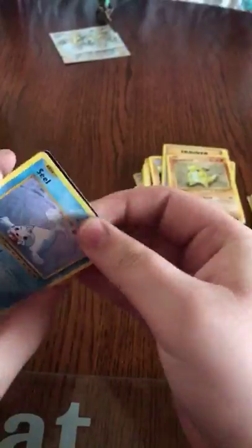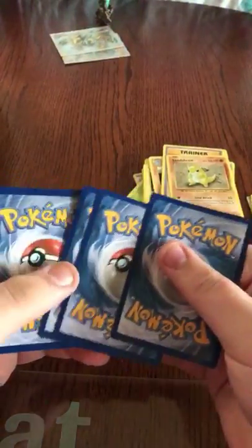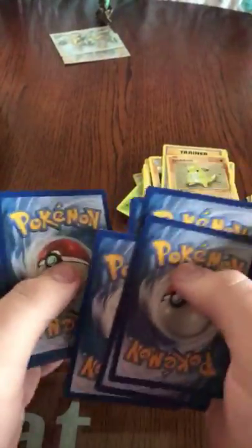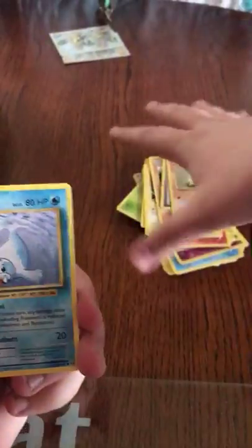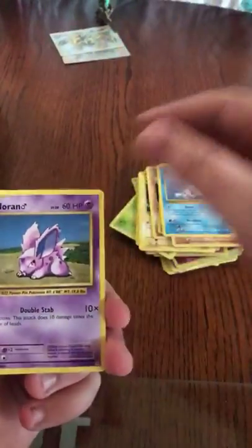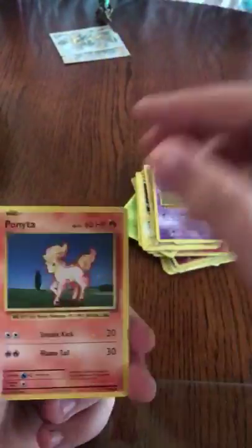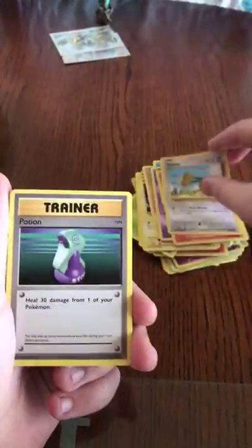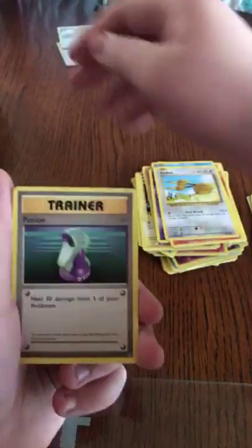Last Evolutions pack now. Okay guys, if you haven't yet please go and enter my giveaway. I need to get 100 subscribers and as you can see in the background I'm giving away a Mars Shadow figure, a Lugia Break, and Ninetales Break.